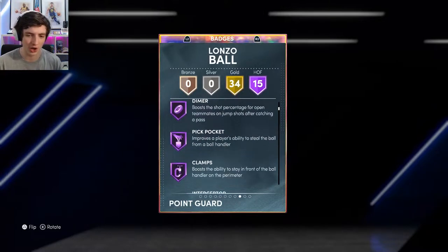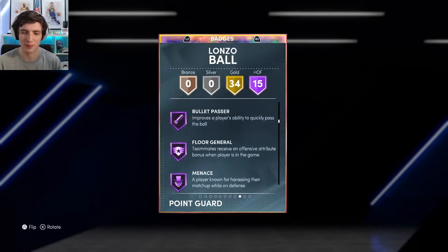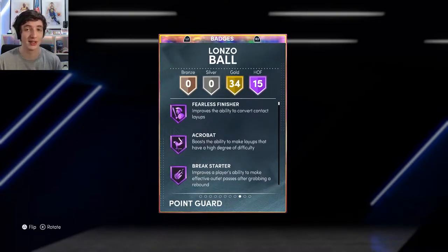The Hall of Fame badges are: Fearless Finisher, Acrobat, Break Starter, Dimer, Pickpocket, Clamps, Interceptor, Downhill, Needle Threader, Quick First Step, Unpluckable, Bullet Passer, Floor General, Menace, and Ball Stripper. Those are the 15 he comes with, and those defensive ones really come in handy.